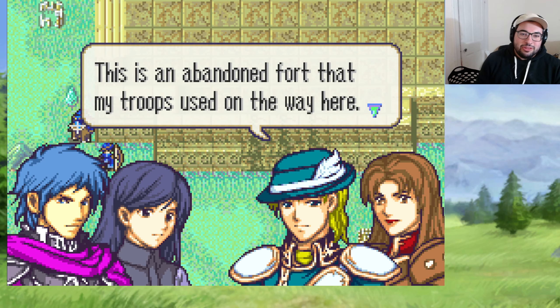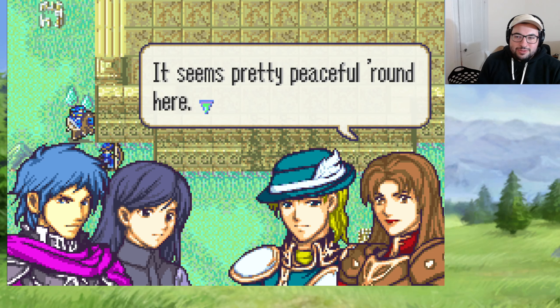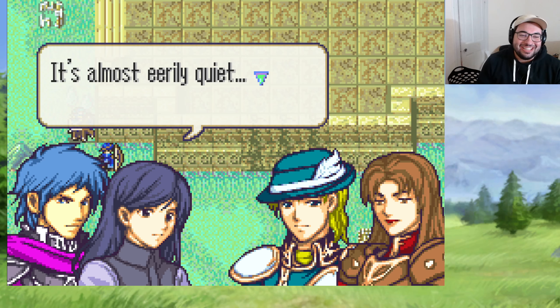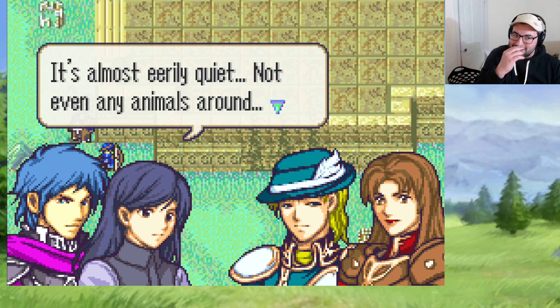We stop here for a moment — this is an abandoned fort that my troops used on the way here. It seems pretty peaceful around here. We read this last time but we should get an up-to-date recap anyway. We should still remain cautious — we're at the foot of dragon territory. The dragons may have good relations with Lord Viscom, but we can never be sure with the news of her betrayal. A lot of these characters I'm going to struggle with — I don't really remember who Viscom is.